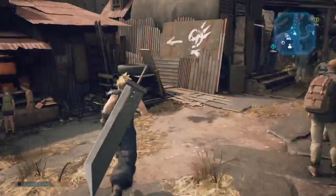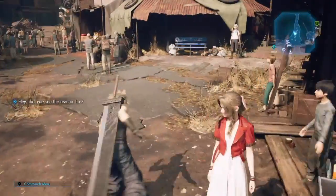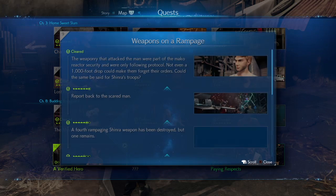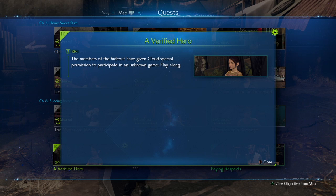Hey guys, what's going on? It's Mr. Brown here and welcome back to my playthrough of Final Fantasy VII Remake. In the previous episode, we finished up the Weapons on a Rampage side quest, and now we are going to move on to the Verified Hero side quest.